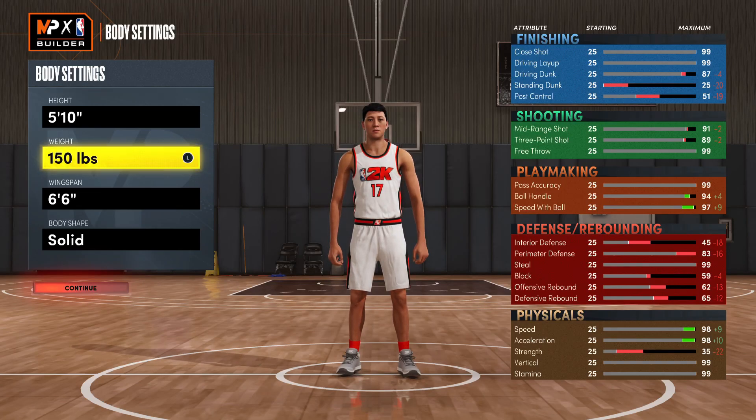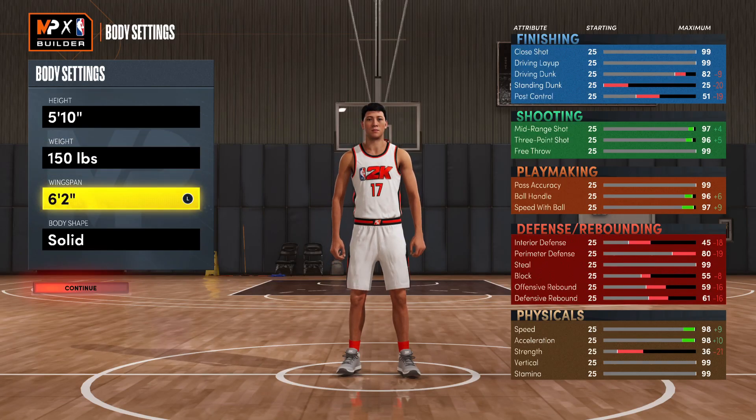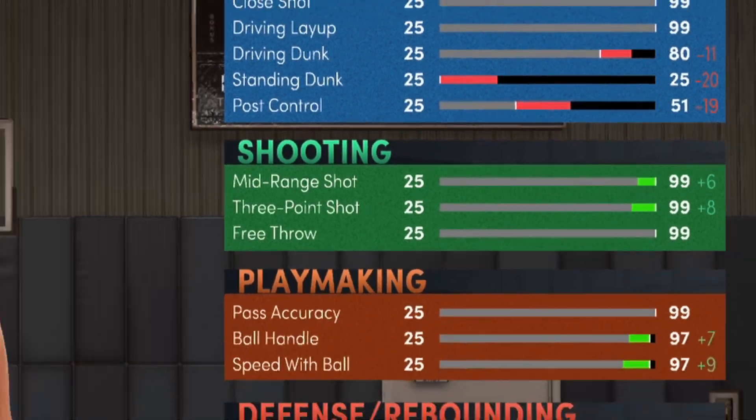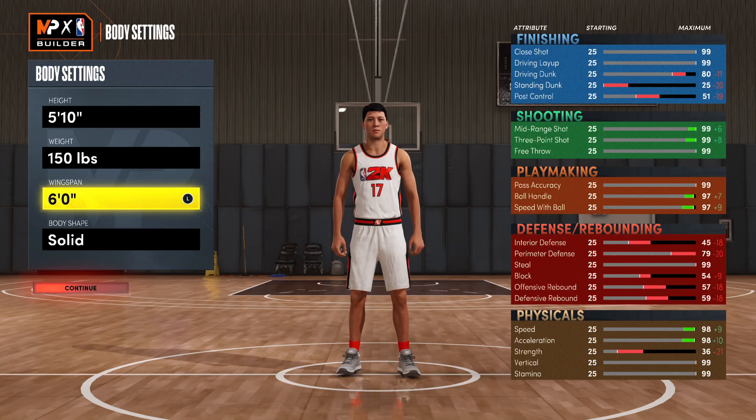For the wingspan you're going to want to drop this down to 6 foot. This is the highest you can go while still having that 99 three point rating, which is absolutely overpowered.